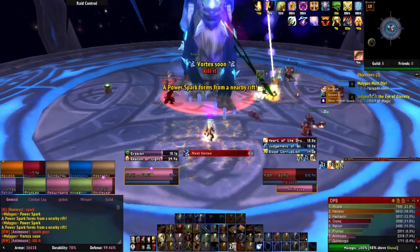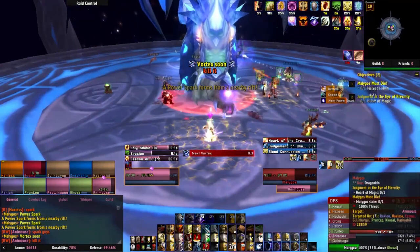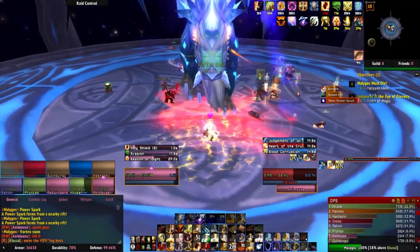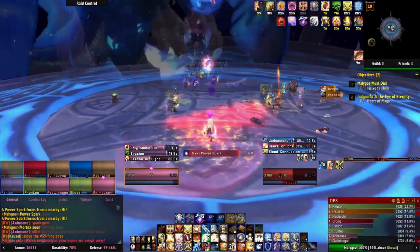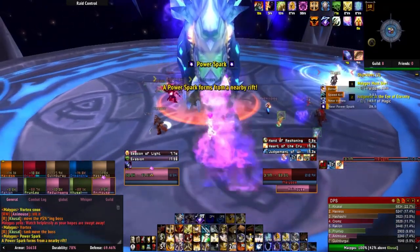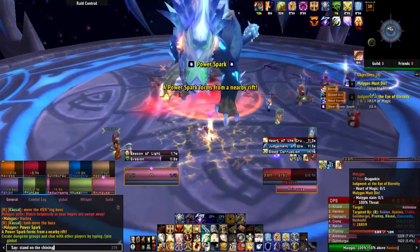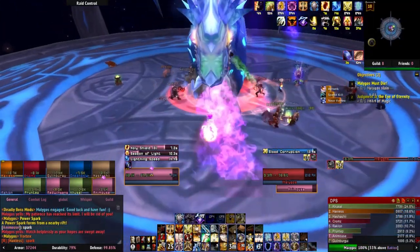Throughout the encounter, a portal will appear which spawns a Power Spark. These sparks will move toward Malygos, and upon reaching him will buff him, granting 50% increased damage — unless the raid destroys it first. Focus damage on these sparks to prevent Malygos from getting this buff. Once these sparks are destroyed, they leave behind a patch of electricity on the ground which buffs players, increasing damage dealt by 50%. Yes, go stand in that pool of electricity the boss created — it's good for you.